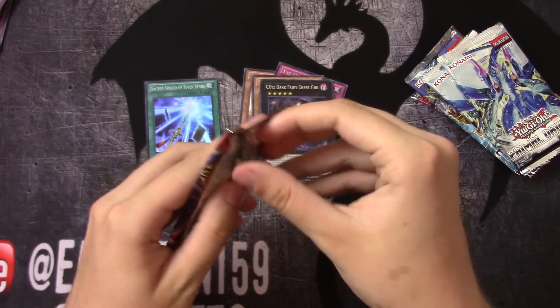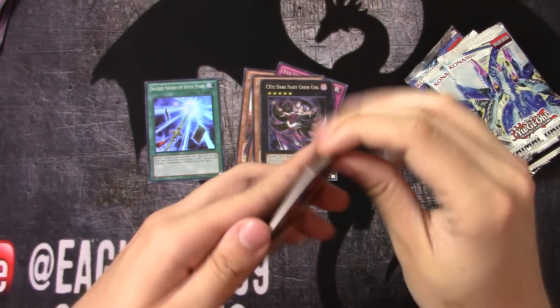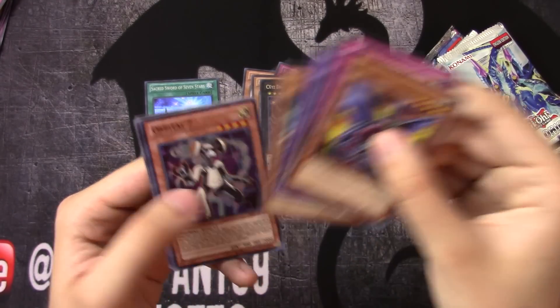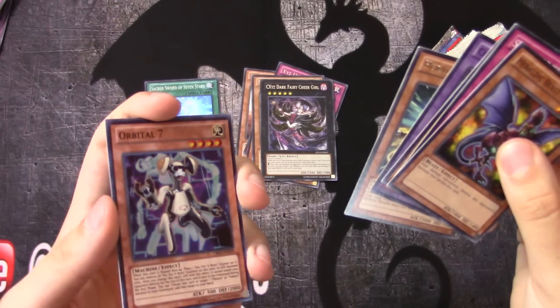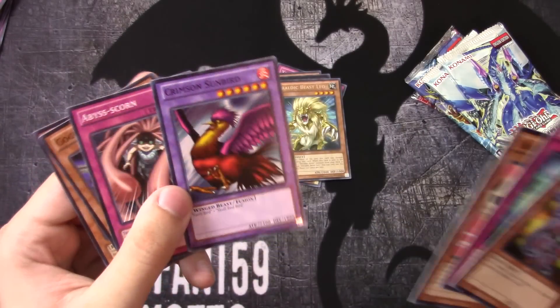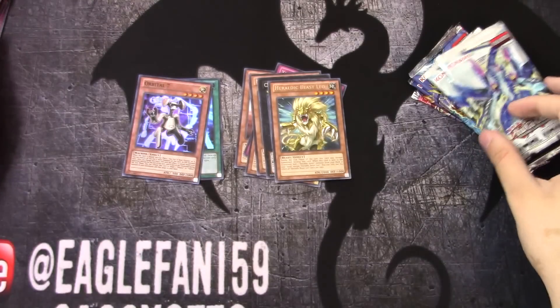Cosmo Blazer — Herald Beast of Leo and Orbital Seven, super rare. Getting some foils now. Can't have Cosmo Blazer without Crimson Sunbird, of course.